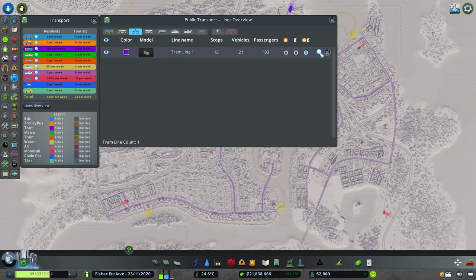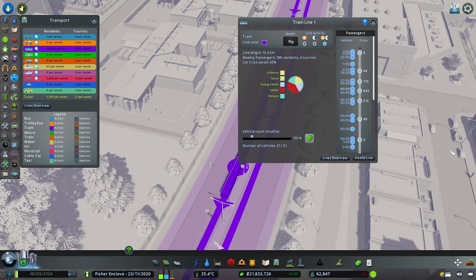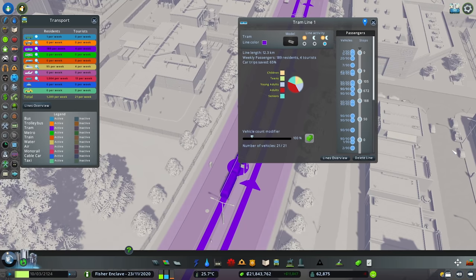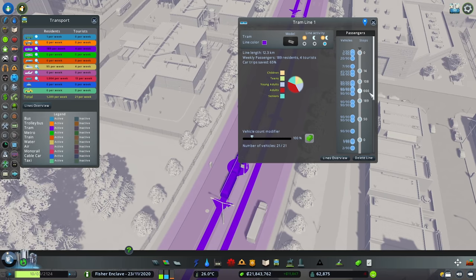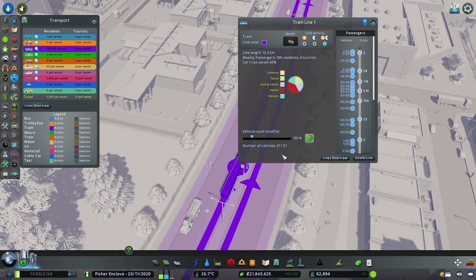Now let us compare that with the tram route. The tram is a completely different story. Immediately we see an overwhelming number of passengers waiting at that one stop and we also have 21 trams in use.